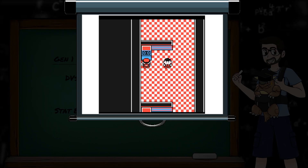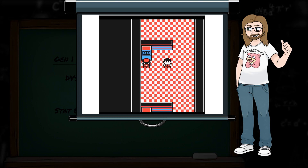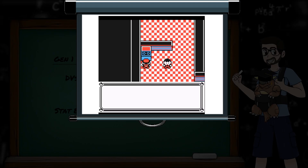As a child, I never understood the answer to the question in Blaine's gym — the one about Pokemon of the same species at the same level having different stats. DVs are the reason for this.